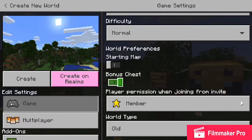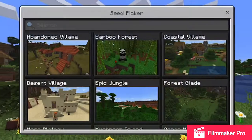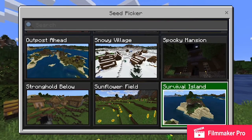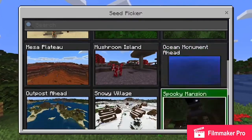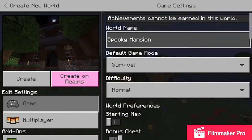I wouldn't do starter map because it's pretty small. You can do whatever type of biome you would like — the mansion one would be pretty cool. Let's choose that. Let's see what that would look like. Spooky mansion.